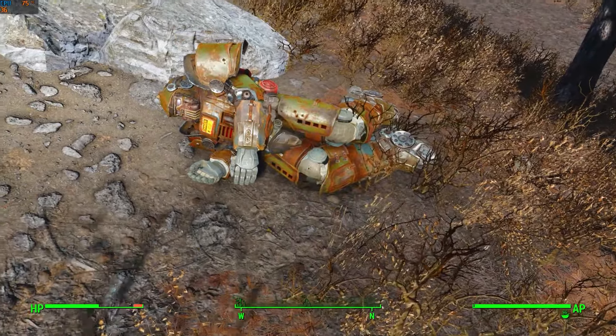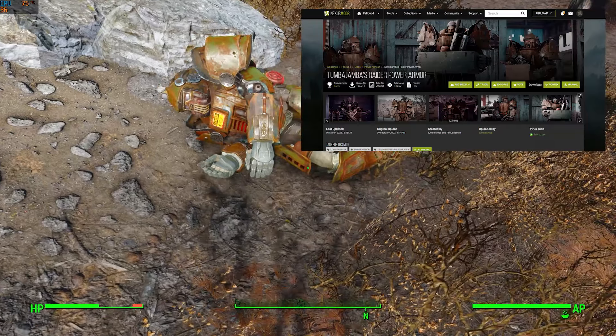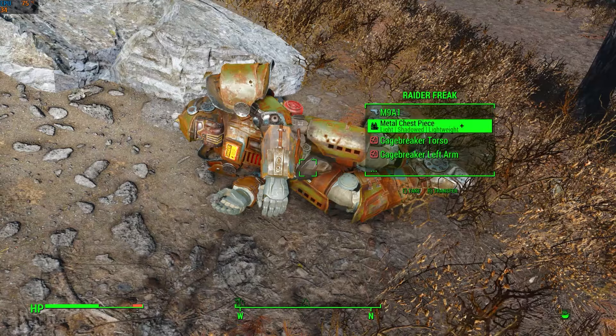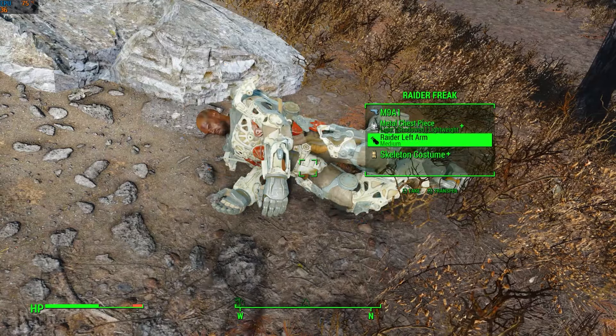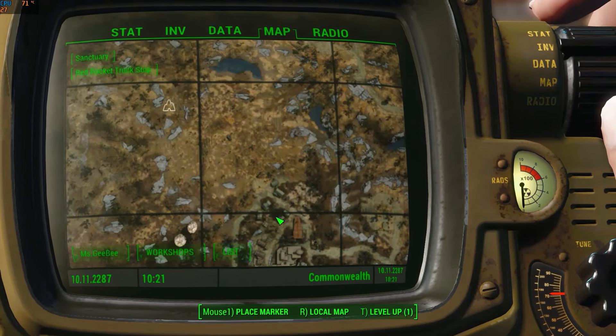The Cagebreaker power armor is from the mod called Tumbajamba's Raider Power Armor. All I need now is a power armor frame where I can mount the parts. I have one waiting in Sunshine Tidings Co-op.